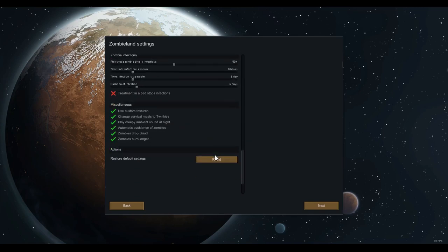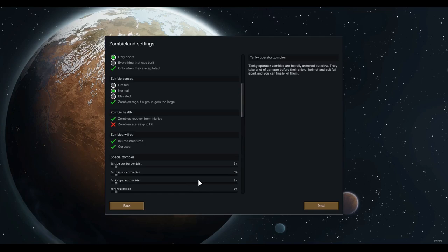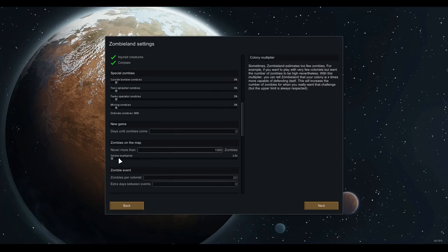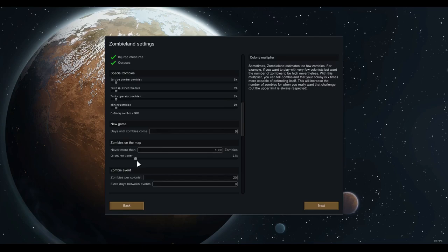Now for the Zombieland settings — Zombieland is going to be the core mod here. I've already set up the playthrough with the settings I want. I've made it so more zombies will appear, but they're a little less dangerous than normal. I've set it so there are potentially up to 1,000 zombies on the map. The settings didn't save, so I'll quickly redo this. I want the zombies to turn up immediately — zero days — so we'll have to deal with them from the start. I'll set the colony multiplier to three times, so even a small well-defended colony will still be threatened.